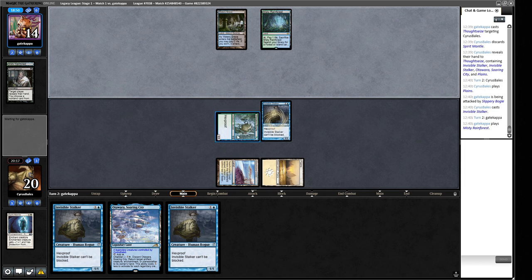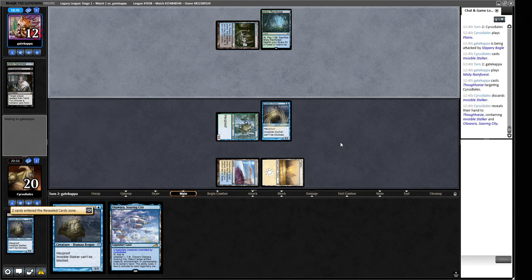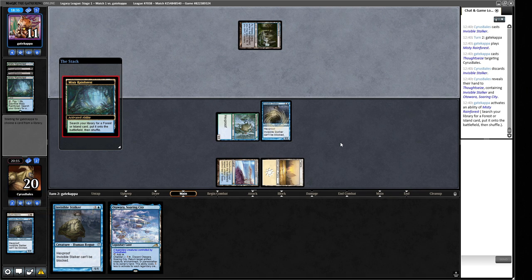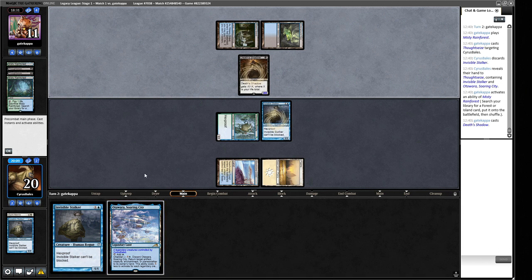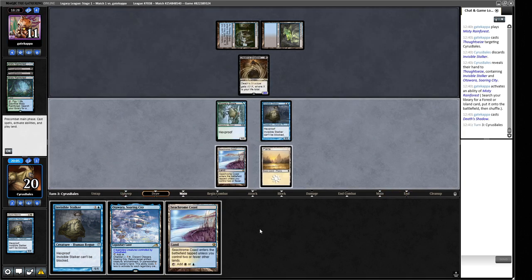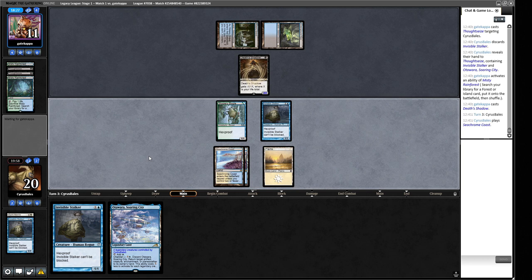I'll play this guy — they can Daze it perhaps. They did not. This also has two different creature types, which helps dodge Plague Engineer. One of the reasons I was thinking of playing Geist instead of True Name Nemesis is so we didn't have two Rogues, because the Invisible Stalker is a Rogue and so is True Name. Thoughtseize again — they take another Invisible Stalker. This might give them the ability to deploy a Death's Shadow, which would be a very real clock. The Otawara also becomes cheaper with those guys.